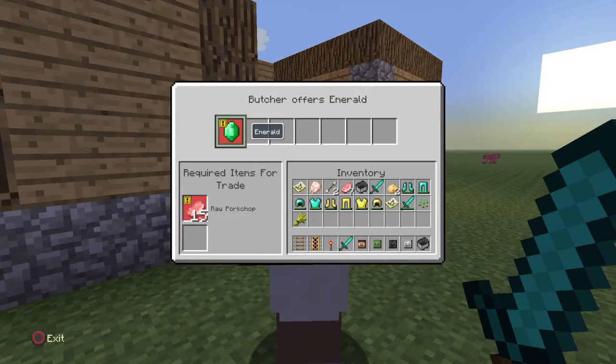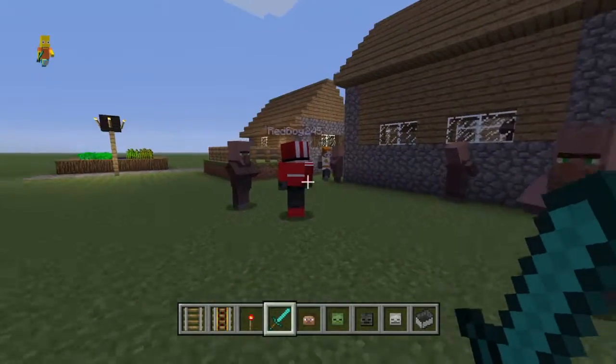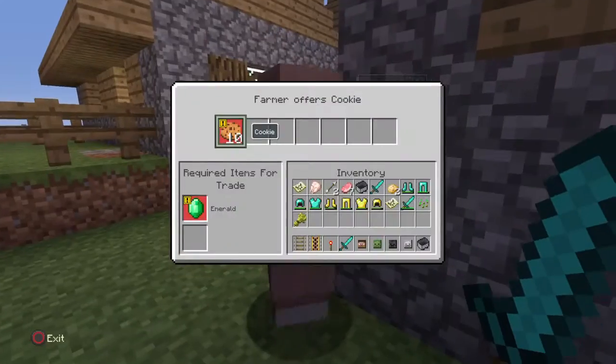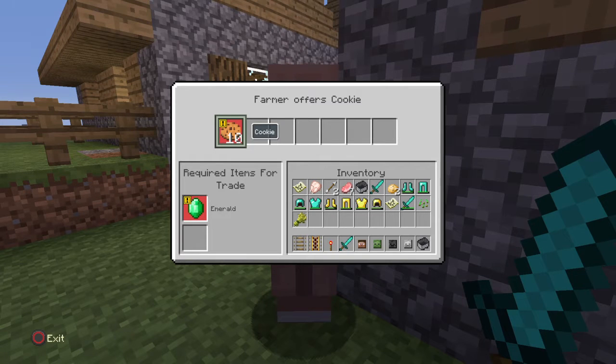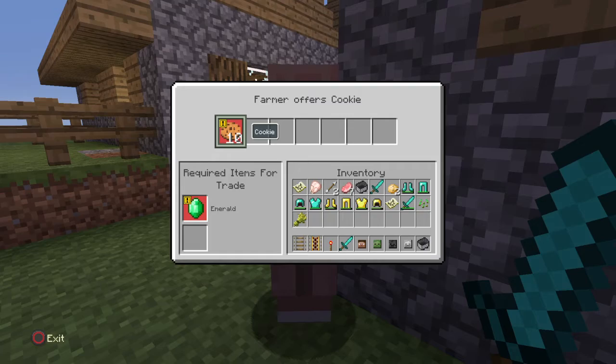What about this one over here — 15 raw pork chop for an emerald? That's good. What about cookies? 1 emerald for 10 cookies. I say bad. Cookies don't craft a lot.